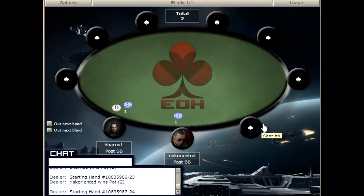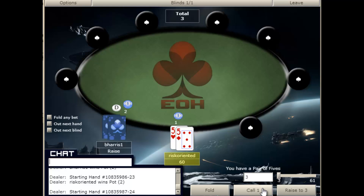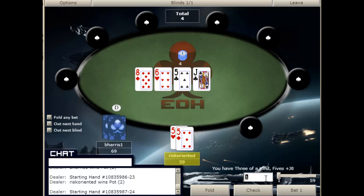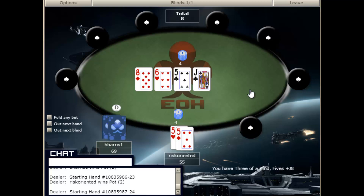The strategy we're operating on is: this opponent doesn't call if he doesn't have a hand, but if he does have a hand, he tends to call all the way down to the river. So given that, the best way to exploit him is to get a good hand like this one right here, bet large when we do have it, and when we don't have a hand, to bet very small.